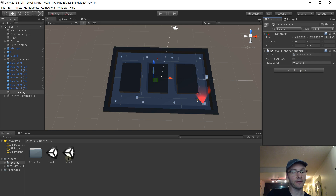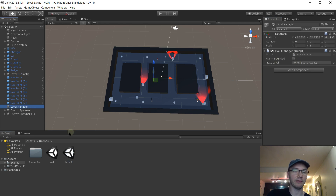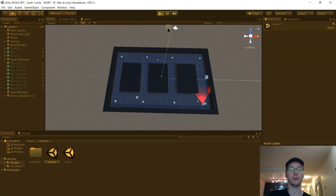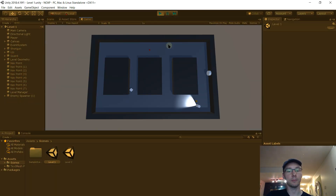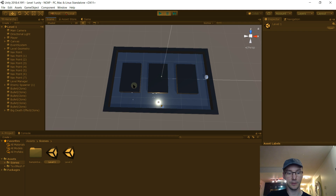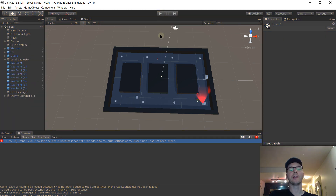Now that we have multiple scenes, it's worth knowing: when you click Play, it doesn't necessarily load the first level - it loads whatever scene you have open. So make sure you load Level One first. Let's try and complete Level One. And it crashes. The reason - let's go to the console: 'Level Two cannot be loaded because it has not been added to the build settings or the asset bundle has not been loaded.' That's a weird error message.